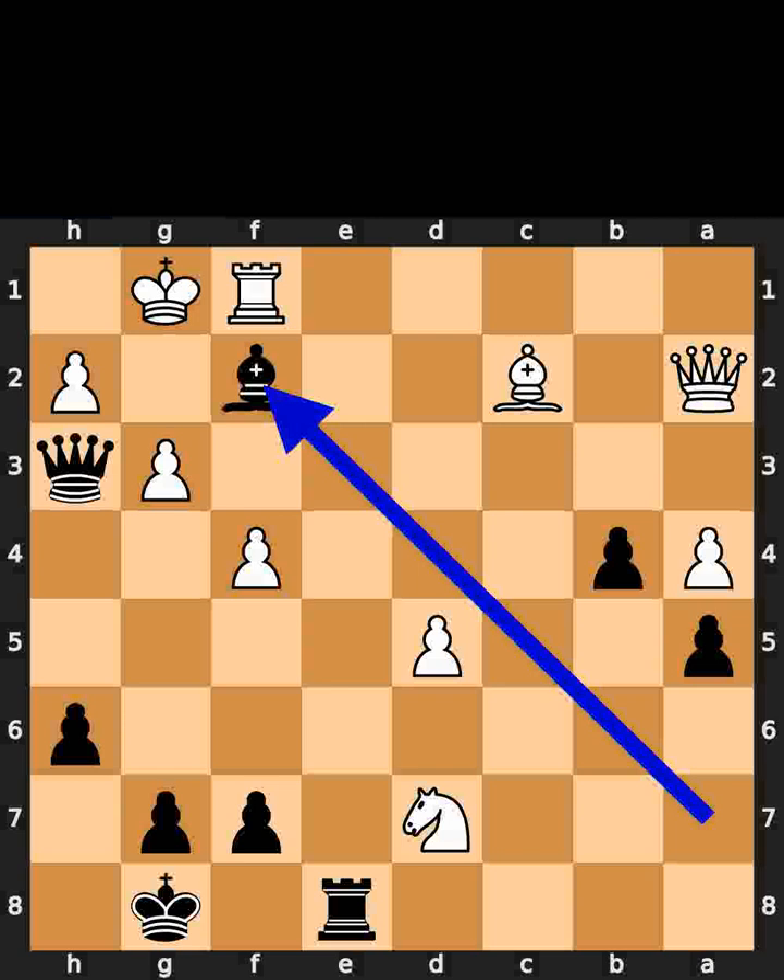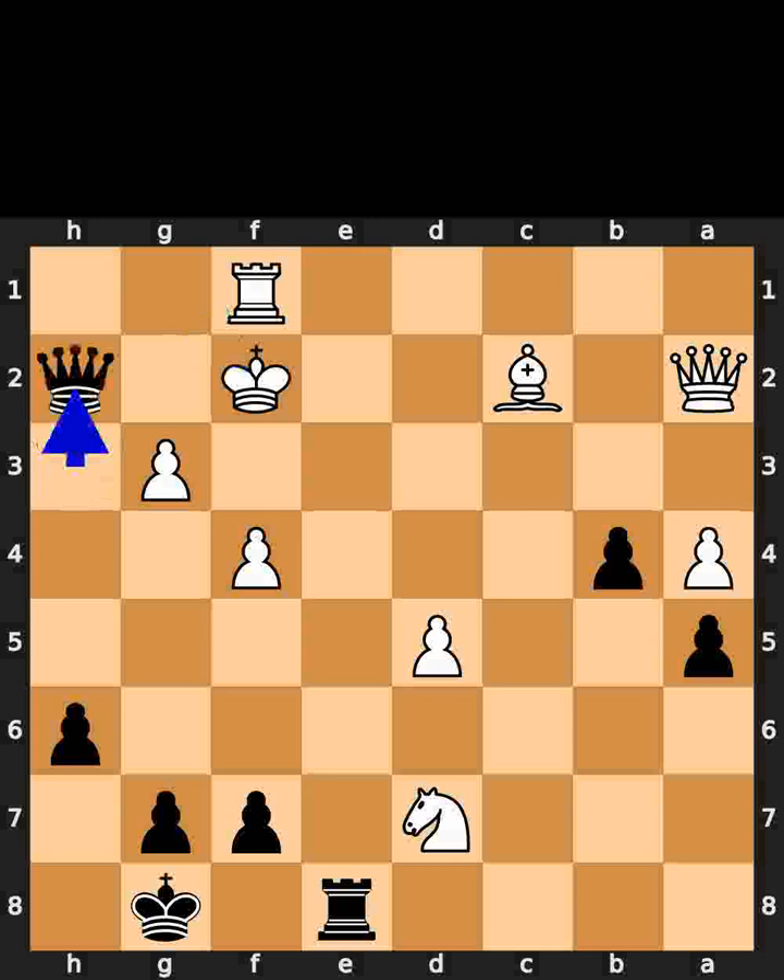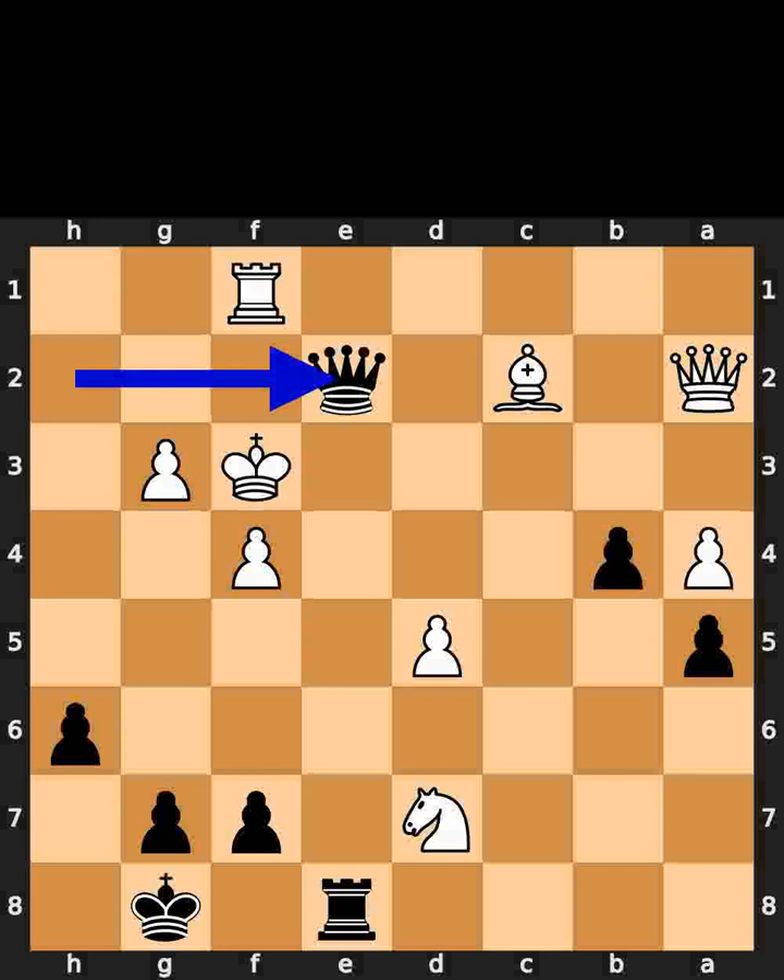Black takes the pawn on f2 using the bishop with check. White takes the bishop on f2 using the king. Black takes the pawn on h2 using the queen with check. White plays king to f3. Black plays queen to e2. Checkmate.